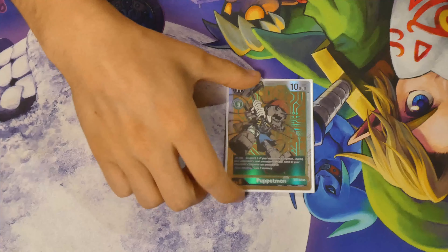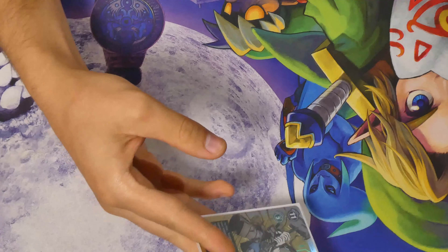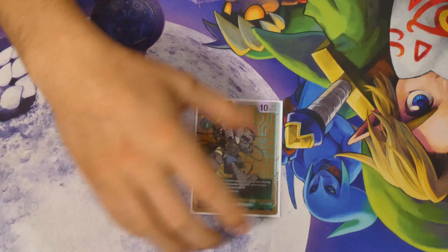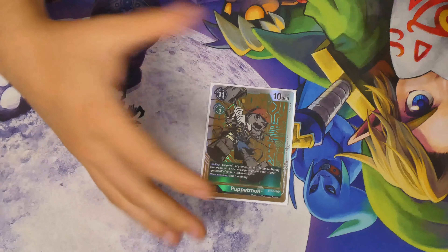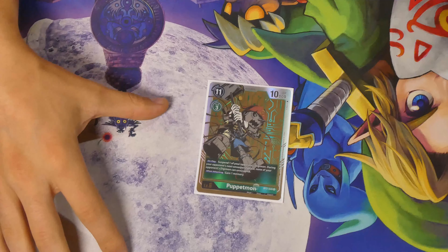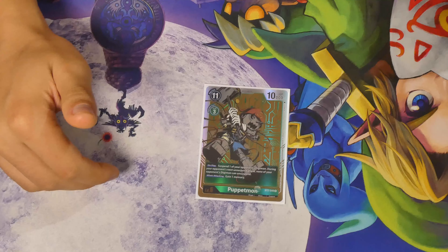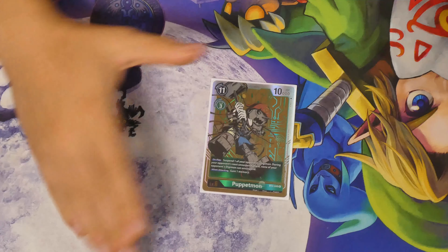Next we have 1 Puppetmon to top off our Level 6s. Puppetmon is just a good 1-of — it helps in multiple matchups such as green, where they swing in with Herculesmon and clear your security and then set up blockers. Being able to play Puppetmon, tap their blocker, and keep their Herculesmon or Chaosmon tapped gives you more time to swing in. It's also good versus yellow — you can tap their WarGraylmon or their blockers. I was playing more Puppetmon, but it felt clunky and was only good when you really needed it. One is the right number; it's a tech card that when it comes into play is really helpful, otherwise it just sits in security.